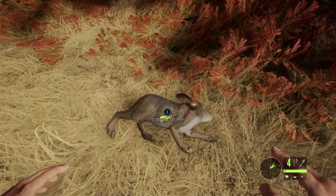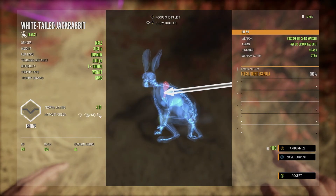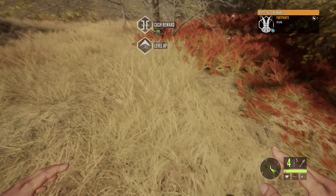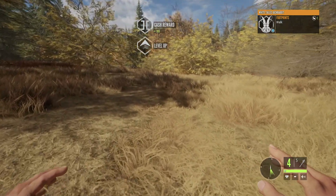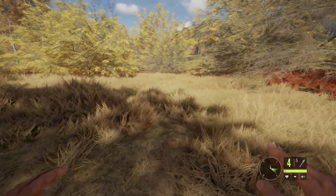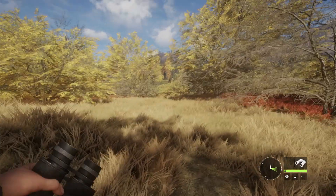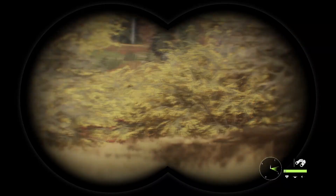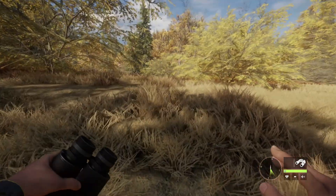We took out a rabbit with our bow and arrow since we were right there — it was only a bronze trivial for $355, not a lot. We used a small game arrow rather than a game arrow, so it might have been worth more otherwise. We're hoping we didn't spook off the deer up ahead.